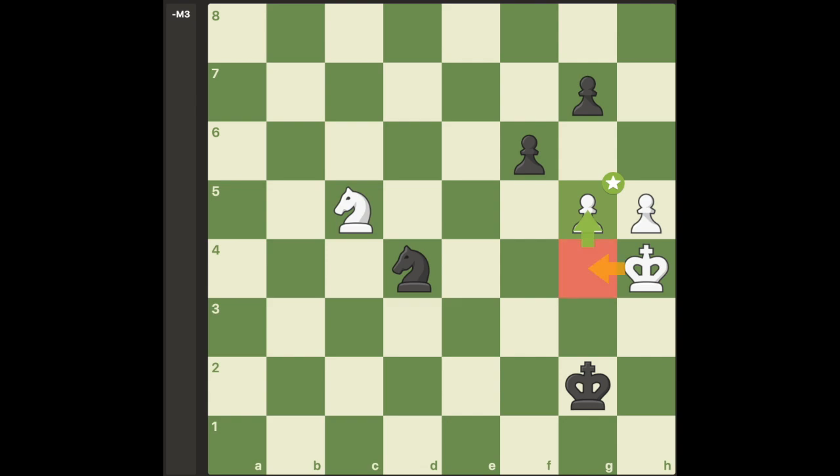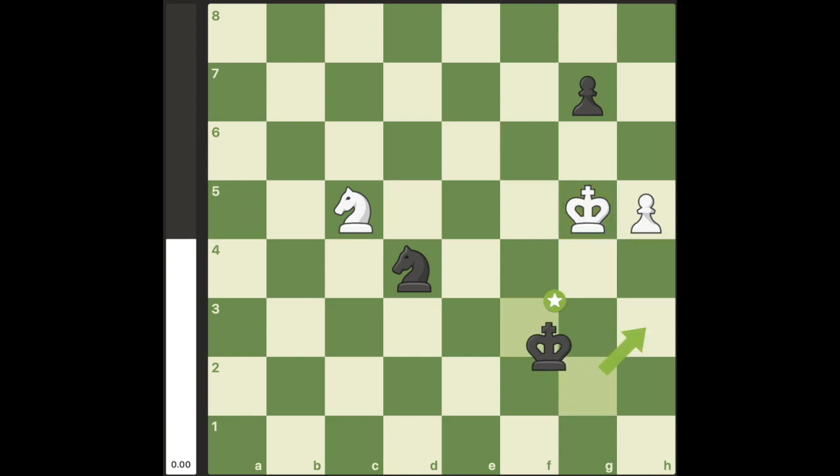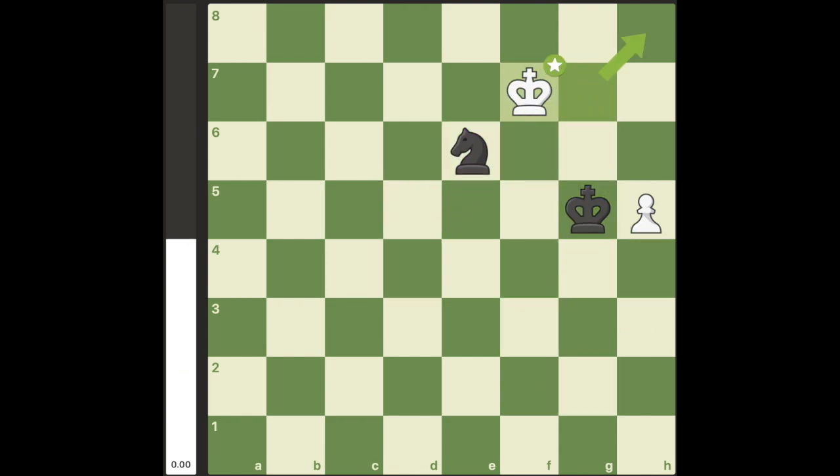So the best move for white instead is the simple move g5, which allows an escape square for the king. If black were to take the g pawn, the white king would be able to escape, and the game would end in a draw.